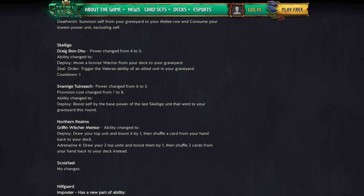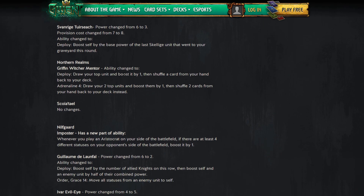Northern Realms: Griffin Witcher Mentor gets an ability change. Deploy: draw your top unit and boost it by one, then shuffle a card from hand back into your deck. At Adrenaline four, draw your top two units and boost them by one — shuffling two back into your deck. This gives more consistency and Traveling Priestess works really well with this. It's a good change — the only time you saw Griffin Witcher Mentor was during that one Traveling Priestess patch.